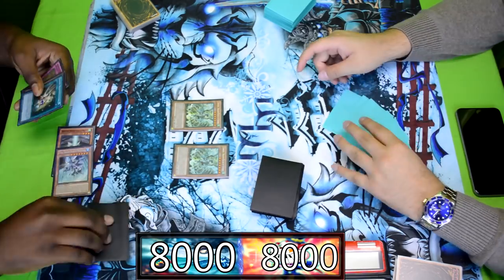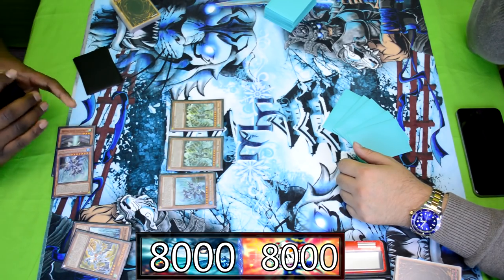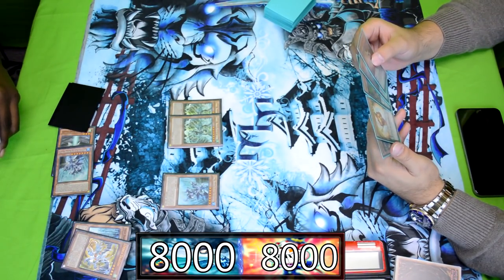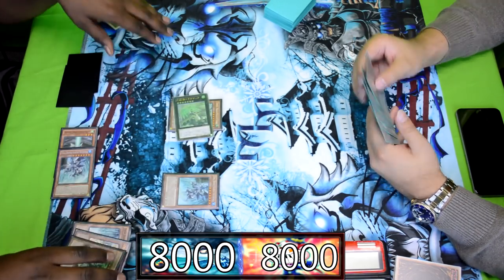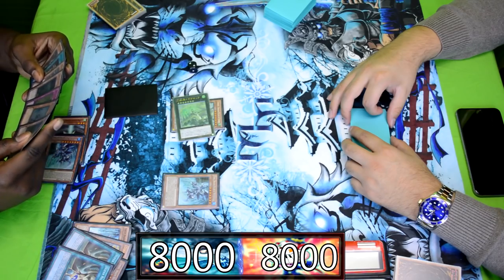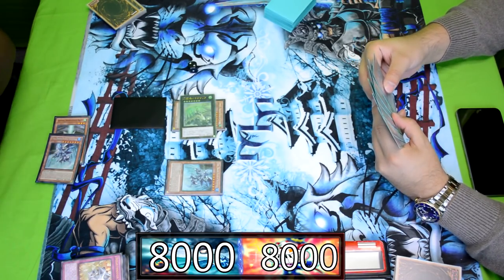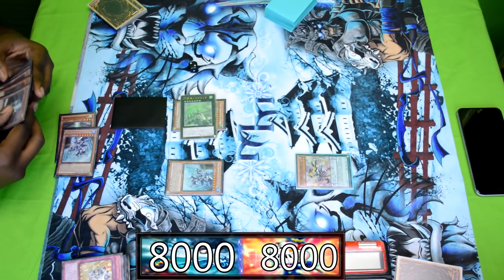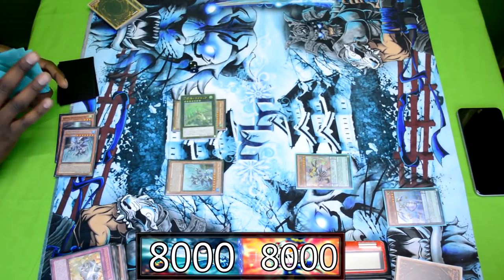Dragon Rulers are starting off very strong with double Tempest on the board, followed up with Tidal. We can assume that three monsters will trigger Super Rejuvenation, allowing Dragon Rulers to draw a myriad of cards and gain advantage over Performapal. A Dracocack is going to be made — keep in mind we're using the forbidden list not from Dragon Rulers' prime era, so three copies of Super Rejuvenation. Dracocack is probably the best Rank 7 right behind Big Eye. Breakthrough Skill is going to be activated on Performapal Skull Crobat Joker.